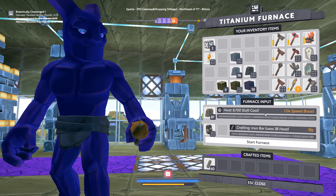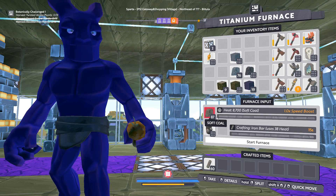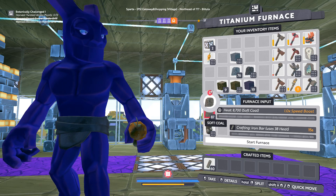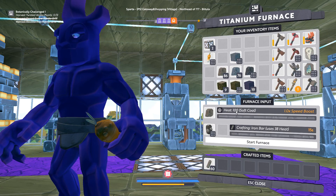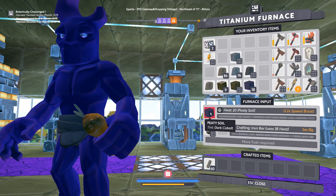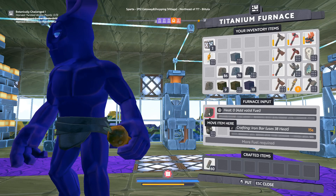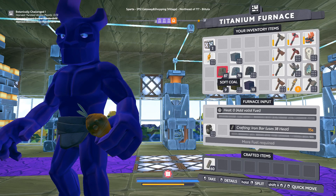Okay, I also have soft coal here, which brings us up to a 1x speed boost and provides pretty much 100 heat per piece. So if you just mine up one piece of soft coal lying on the ground somewhere, you're going to have 100 heat — which is, pound for pound, way better than a piece of dirt and way better than a trunk. So coal is your fuel of choice, and coal is not actually that hard to find — it's all over the place, even on starter planets.